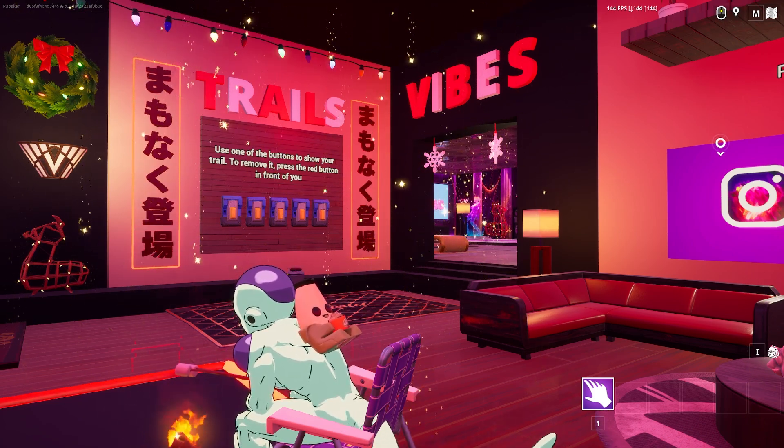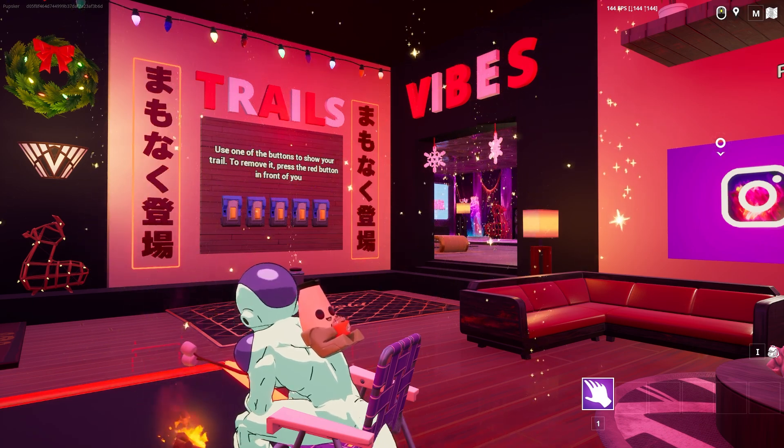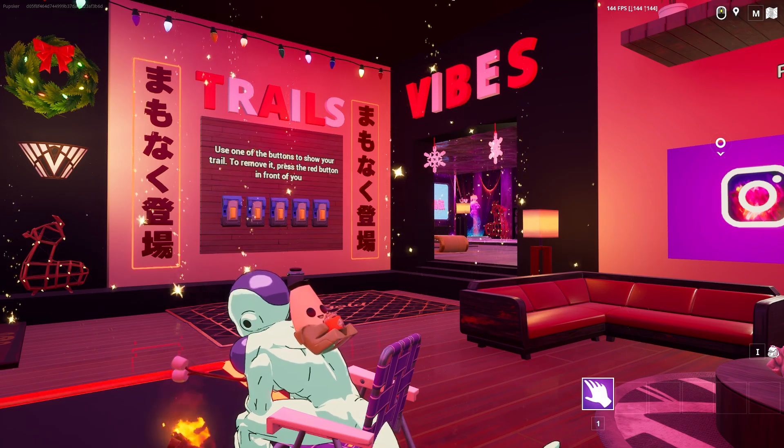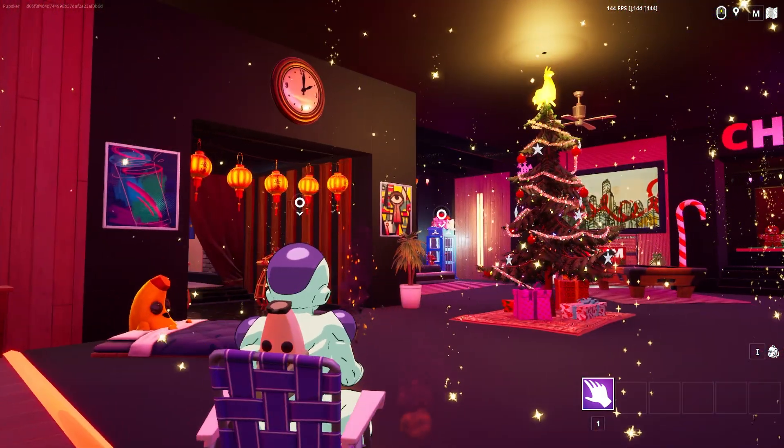If you don't know, I believe you can get five total levels on your battle pass a day from creative maps — so 420,000 XP every day. And this is just the map that I think is the best for AFK and chill.